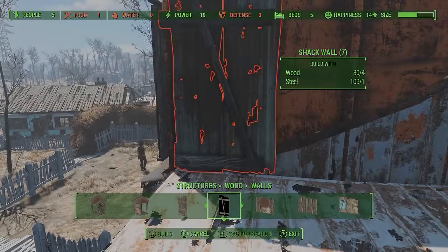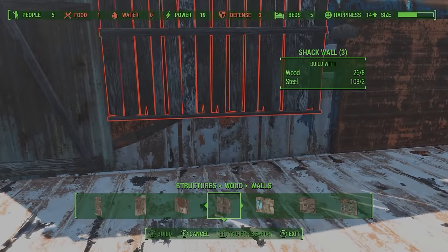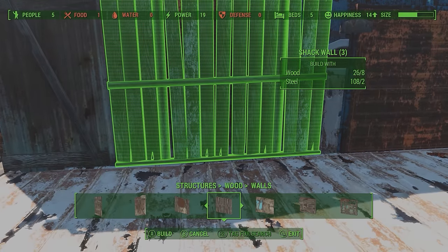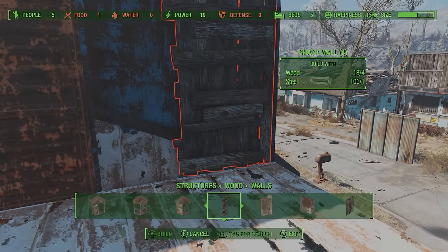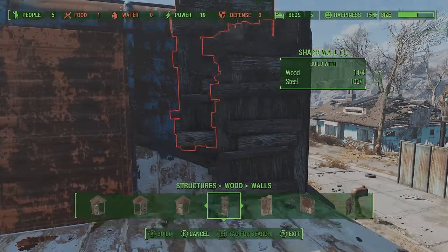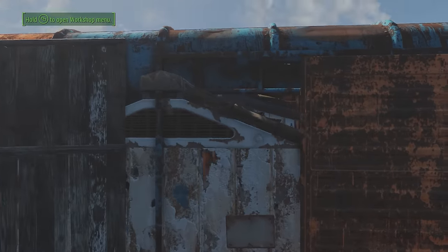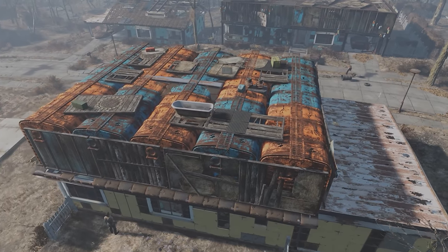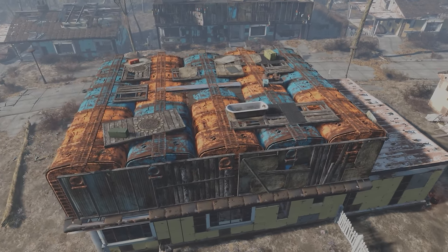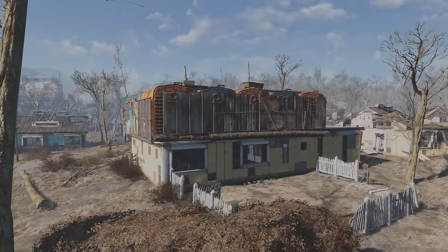Moving on to the flat roof — I'm going to cover it up a bit more with some small pieces. I'm not going to cover it completely because I still want to see some colour; it's nice to have a bit of colour because everything is going to look a bit depressing. I've thrown a bunch of junk on top, like I have with the others, just to make it look a bit scrappy. Overall that is the rooftop completely finished.